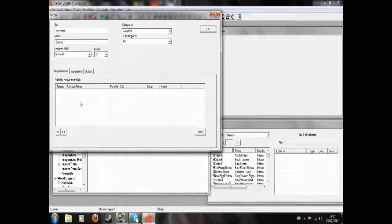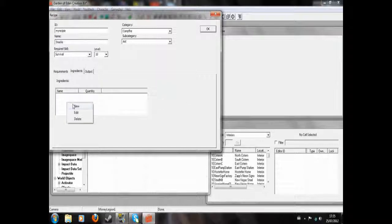Now, Requirements. This would be if you needed a certain note to make it, or a certain item, or a certain progress in a quest or something. But we don't need to do anything for that unless you want to. Now, Ingredients — we're going to right click New, Category, Alchemy Item.